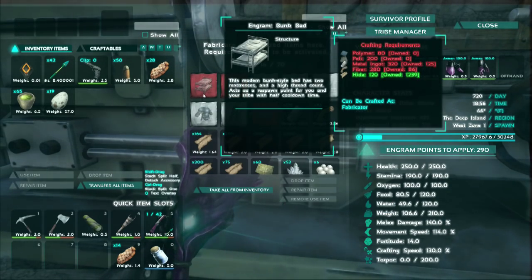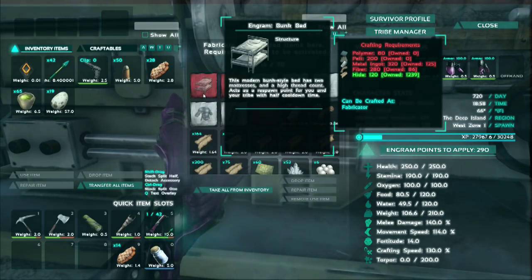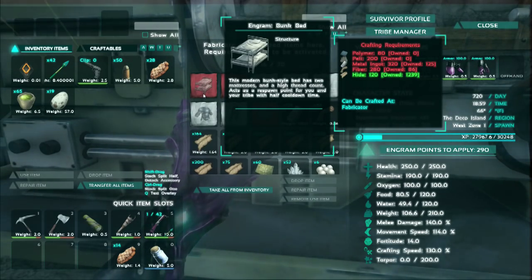So how much polymer do I need? 80? Alright, so I'm going to go and get the polymer. I have the metal — if it's not in here, we have it at a forge. And I will be back once I've gathered all of this stuff.